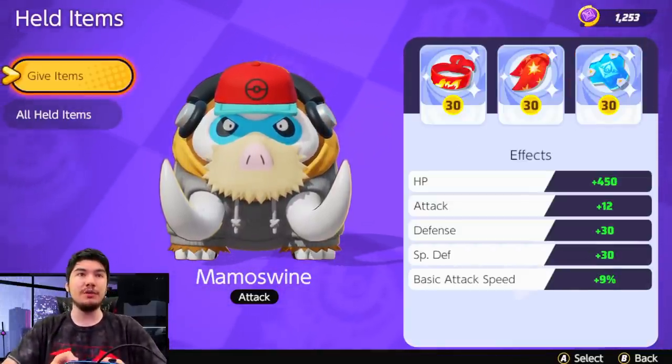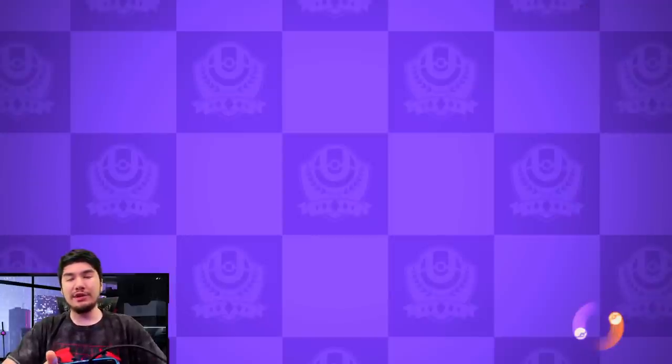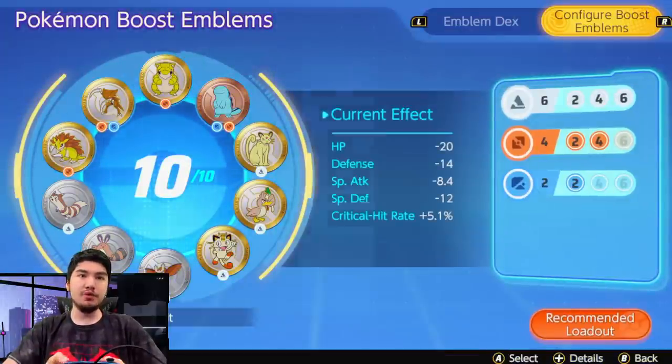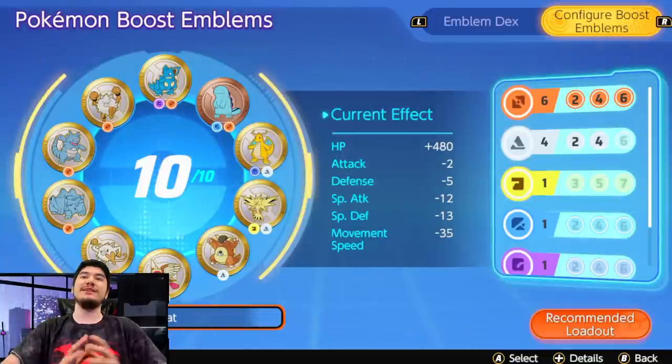Those are my recommendations for build, and then for emblems, this is going to be the optimal emblem page on almost every single bruiser or AD character. It's the goat page — just a bunch of health. Best stat from the emblems you can possibly get. So that's optimal emblems and health items.